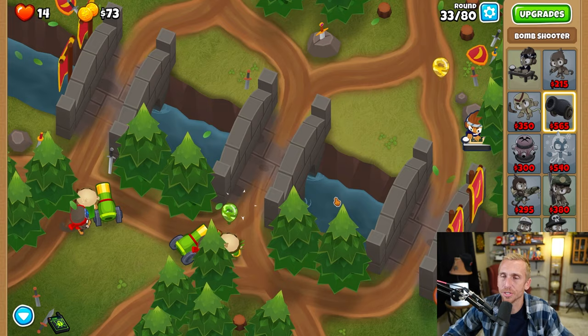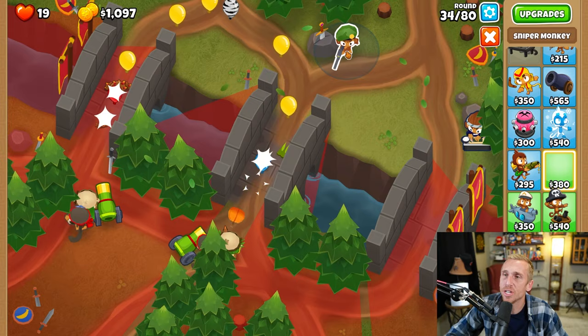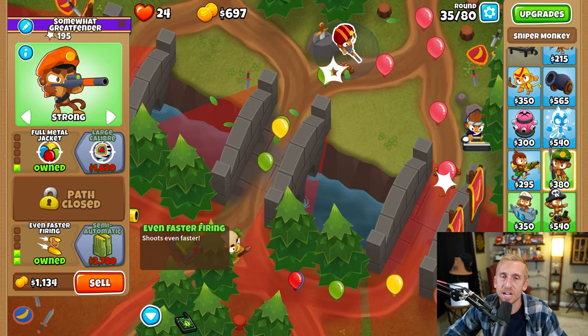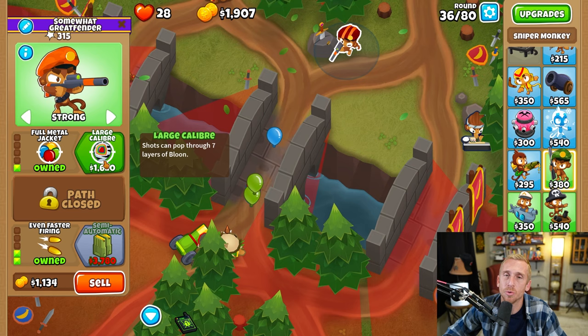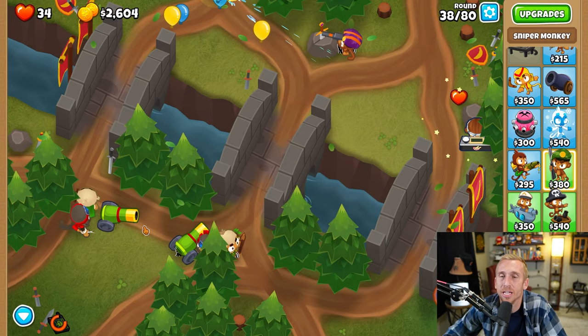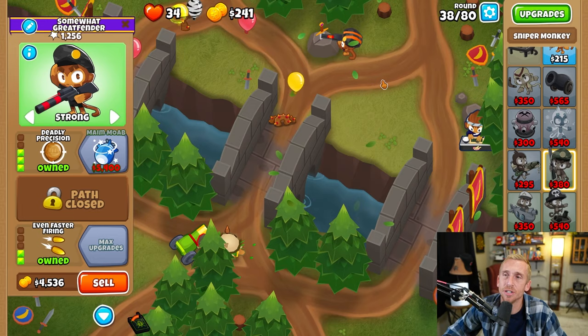Now the next thing I want to do is get ready for that MOAB that's coming out. Benjamin does a great job using his Trojan on the MOAB so we only have to pop it down and don't have to break what's inside, but we don't have a great way of popping it right now, so we're going to use a sniper. We're going to grab Full Metal Jacket, Fast Firing, Even Faster Firing, placing his targeting on Strong. And with $1,620, we're going to grab Large Caliber. In round 37, there are camos that come out — we're going to use our first ability; it's the only time we'll use it. Then with $3,240, we're grabbing Deadly Precision on that sniper, and now he is a foolproof MOAB popping machine, destroying round 40 for us.